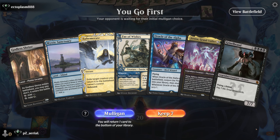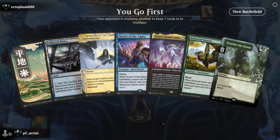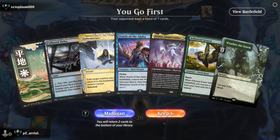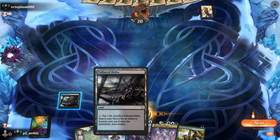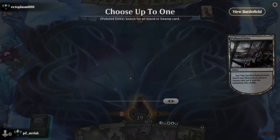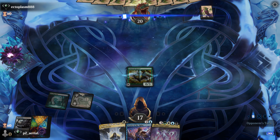Here's round two. We have Oracle of the Alpha but a lot of payoffs in hand — I think we mulligan. Weather the Storm is probably what I get rid of. Polluted Delta can find black-green but we need blue. I'll keep the six and get rid of Weather the Storm. We'll fetch a green-blue land, cast Arboreal Grazer to ramp, then put down a land and look for another untapped land to get back in business.